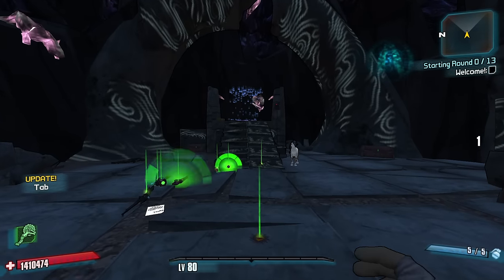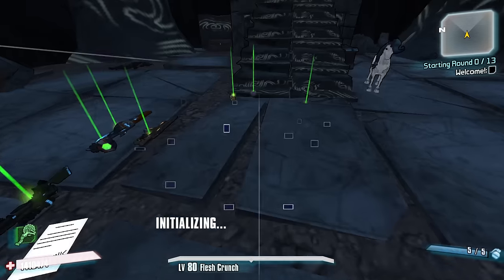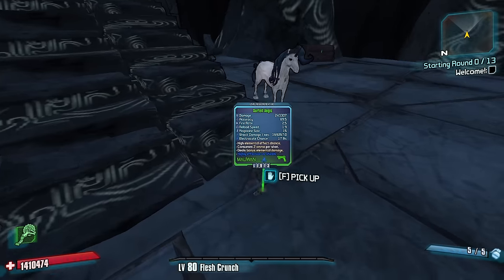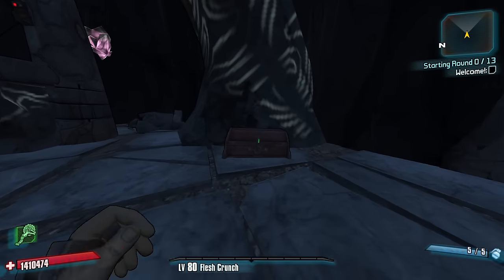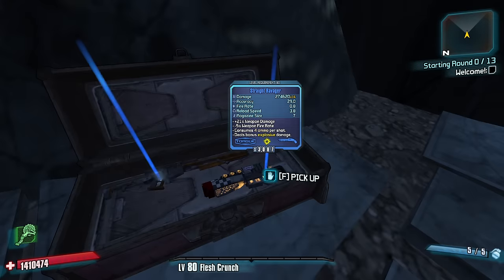Listen to me right now when I tell you this: I would go 'oh my gosh, explosive damage already' — I would ditch it all for a fire damage build in a second. Incendiary damage, yes. Fire damage, I want to get a fire damage run to work so bad. It's my ultimate. Fire.